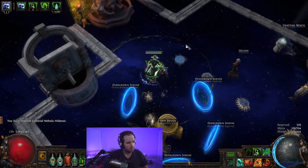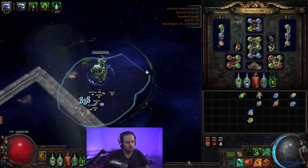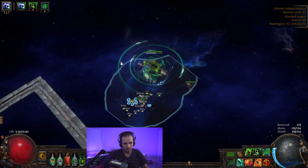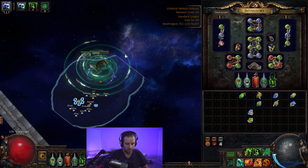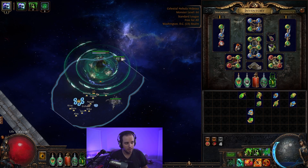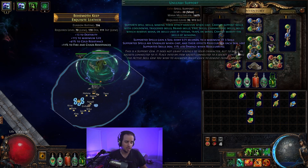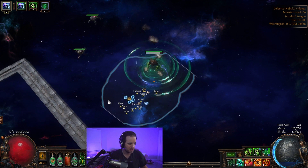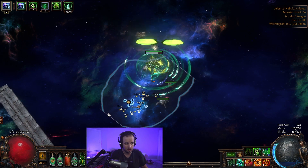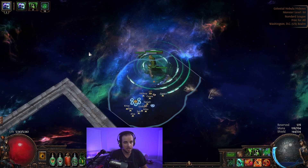Now that you've seen a little bit of what the build is capable of, let's talk about the basics. Blade Vortex is actually pretty hard to keep 10 stacks of — it normally can only go to 10 stacks. There was a point in the past where it was able to go to 50 stacks, but those days are no longer. Now we have a maximum stack of 10. To keep that up adequately, we're going to be using the Unleash support. What this means is you only actually have to cast Blade Vortex every few seconds. You just pop it again every couple seconds and it will stay at 10. I'm only casting every two or three seconds, and it will stay at around 10 stacks.